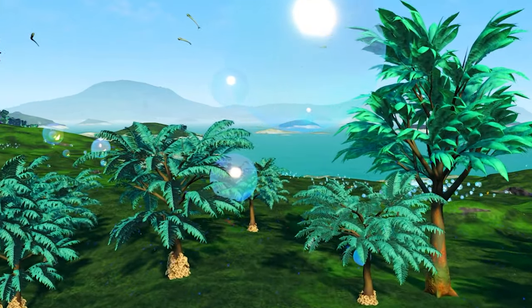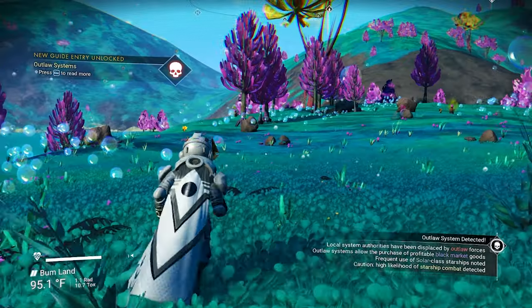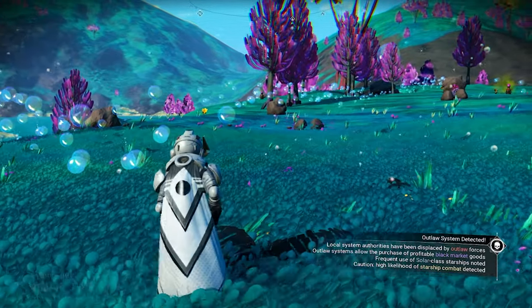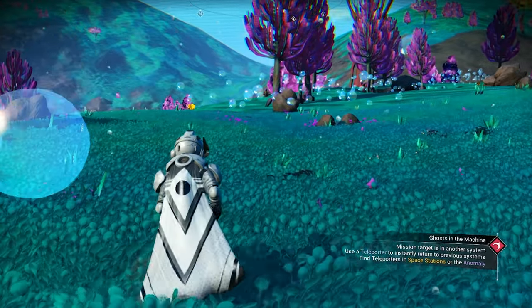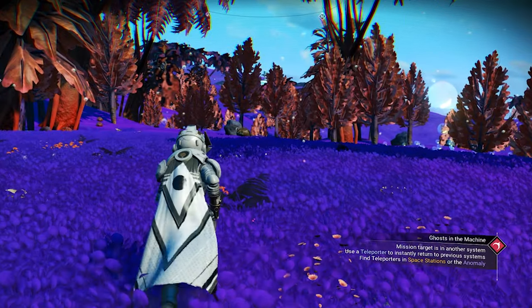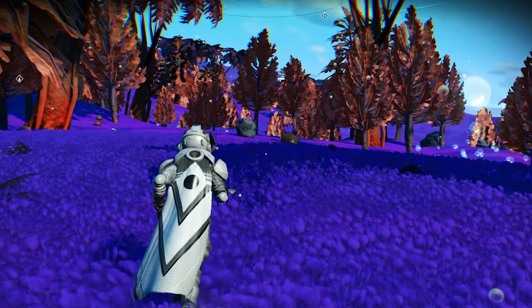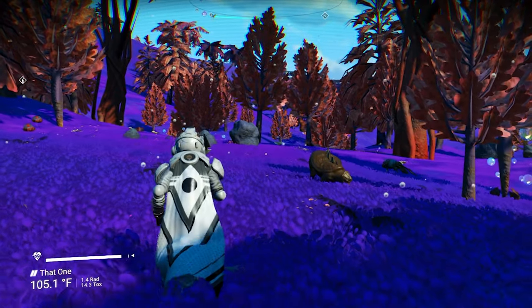In this video, I will show you 10 locations for 10 amazing paradise planets. As you guys know, the paradise planet is a lush planet, and it's called a paradise planet because it has no storm and no sentinel. You can choose which one you like most, and you can build on it if you want. Anyway, let's get into it.